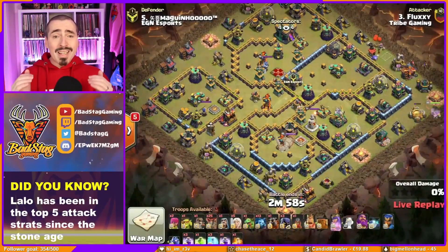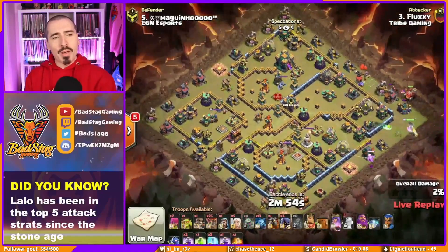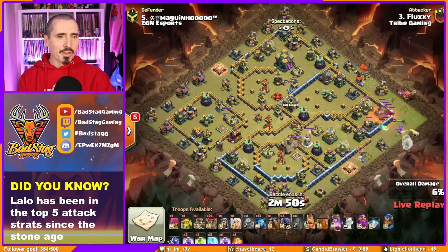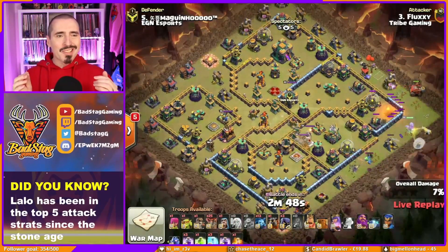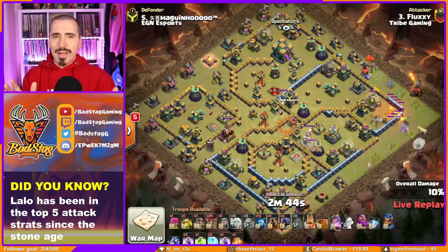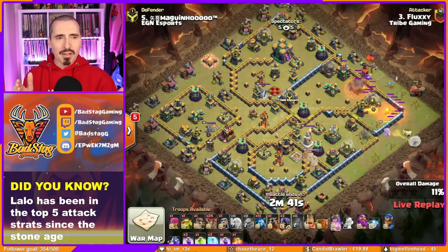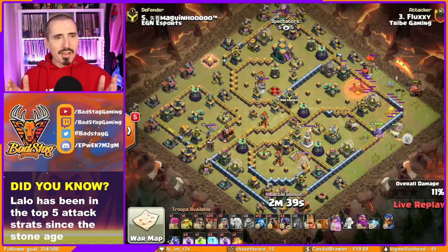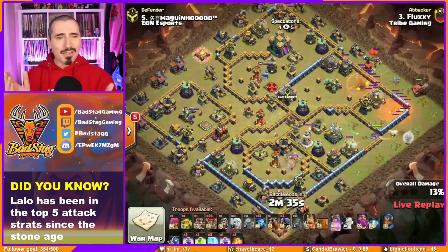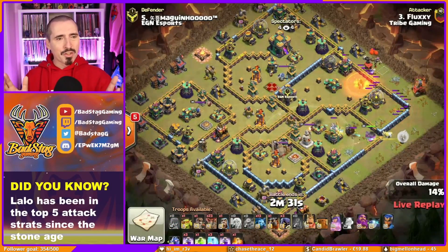Our first hit is from a recent EW qualifier. It's Fluxy from Tribe Gaming with a queen charge LaLo. I've seen people do this a few times — sending in the flame flinger with the queen charge. It's never made sense to me unless they go in different directions, and that's exactly what we've got here. A lot of people send the flame flinger in with the queen or warden, and it gets very little value because the queen or warden are right in front of it taking out targets.